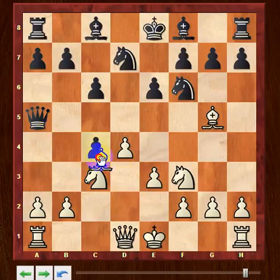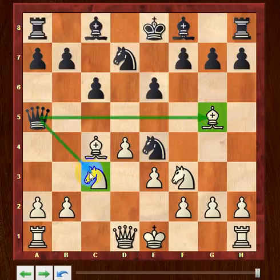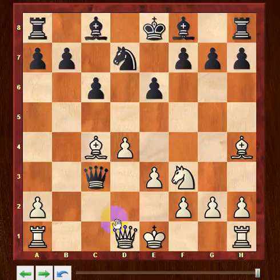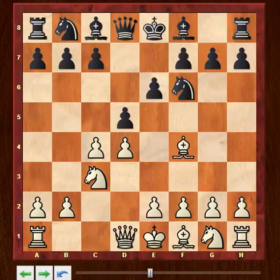After taking on c4, the pawn attacks the bishop, but much more concerning is that the bishop on g5 is hanging. The queen attacks the bishop on g5 and also attacks the knight on c3 — these two pieces are simultaneously attacked. So if white retreats the bishop, knight takes, pawn takes, queen check, and this position is terrible for white.